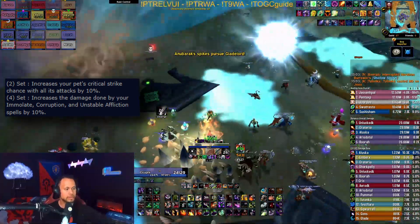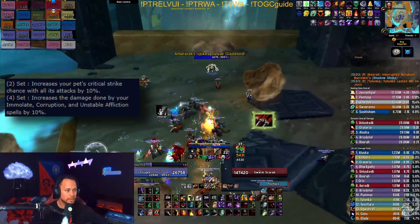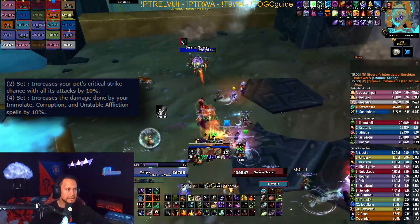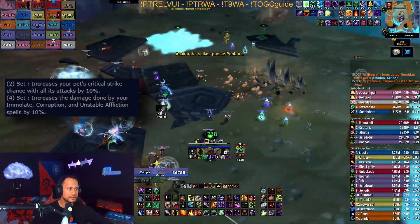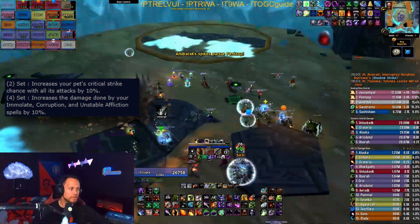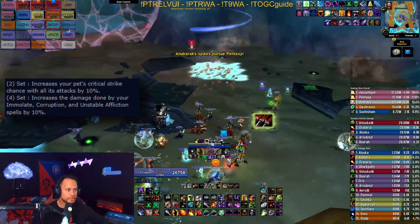About the two set: all three specs will get this automatically as you get the four set, but it increases the crit chance of your demons by 10 percent. For Affliction, this is not a big deal at all — it will just result in some extra damage from your Spell Hunter. Same with Demonology, however you could argue that 10 percent more crit chance on your Felguard gives you more chances at getting Demonic Pact procs.